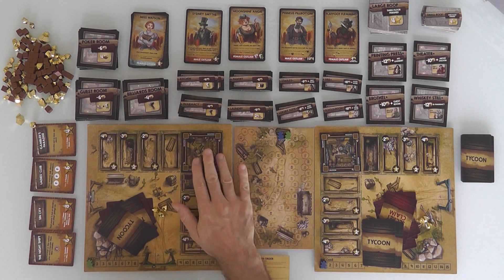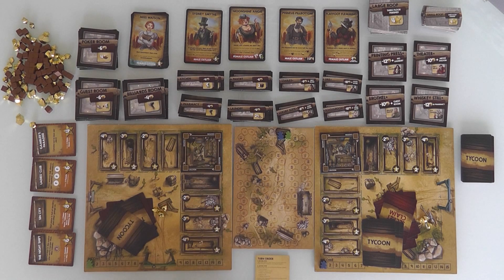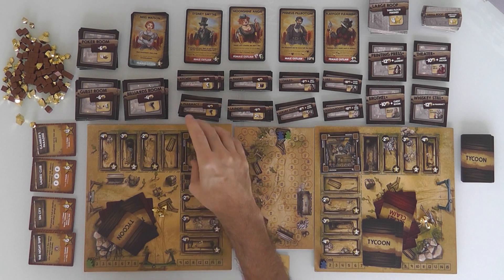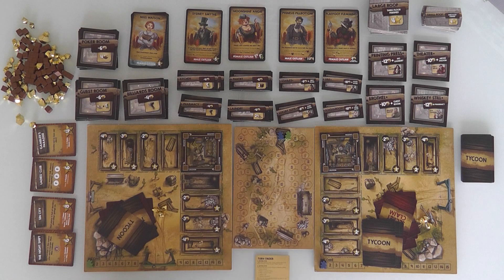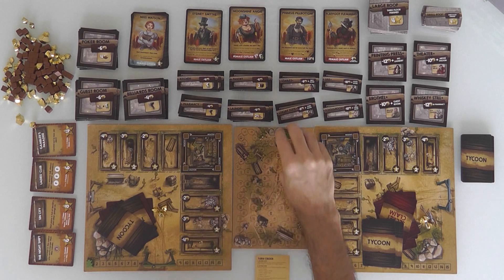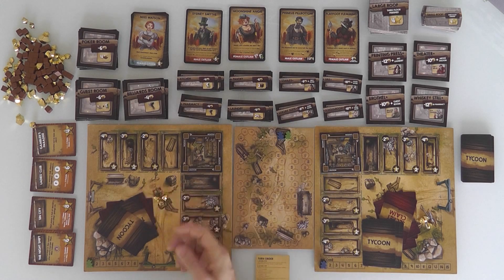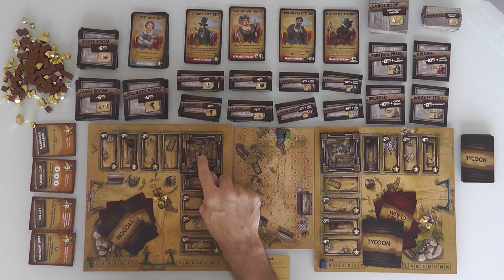But in addition to building out, you can also build up. You can build a second and a third story to your building. That's always going to be cheaper because once you've actually claimed the land, you don't have to pay anything to build upwards. In a two-player run-through, we both start with three gold and an income of one because our building is exactly one tile big.